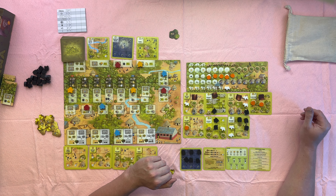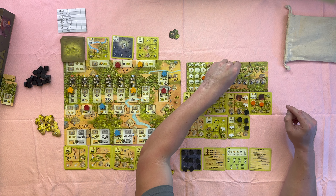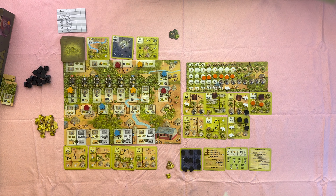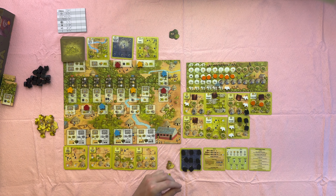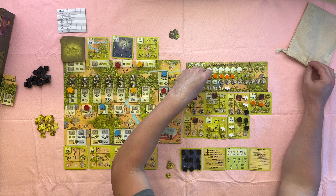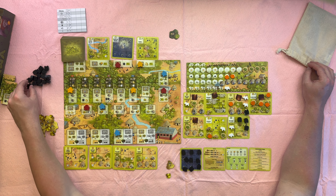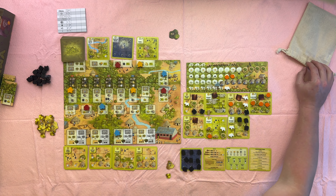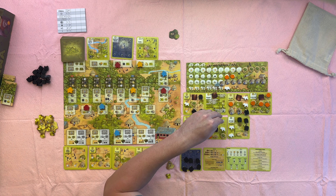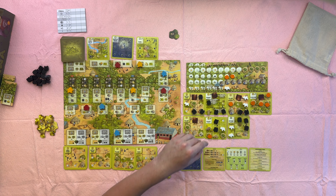Now we're going to the maintenance phase of six. One gold per trained family — oh, I forgot to do my last bat action. So one, two, three, four. Now I have one untrained family and I get no gold. Collect fruits and trees: I get a tree, which now gives me four fruit. I'm up to two bats. Now I would return all the bats to my card — got them all.